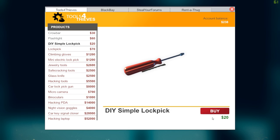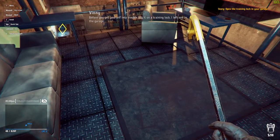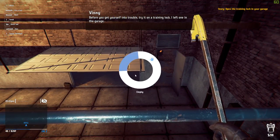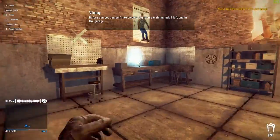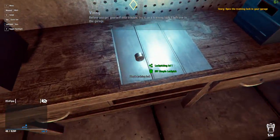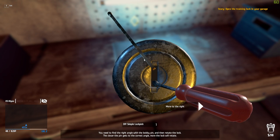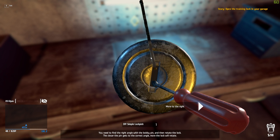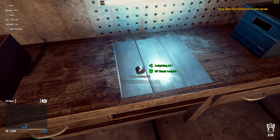Tools for thieves — DIY. Simple lockpick, which is a screwdriver and a hair clip by the way. Vinny says: before you get yourself into trouble, try it on a training lock — I left one in the garage. So we have a training lock here — we'll get to see how the lockpicking mechanics work. Very Skyrim-y. It actually is a bit like Skyrim, or Fallout 4 more specifically.